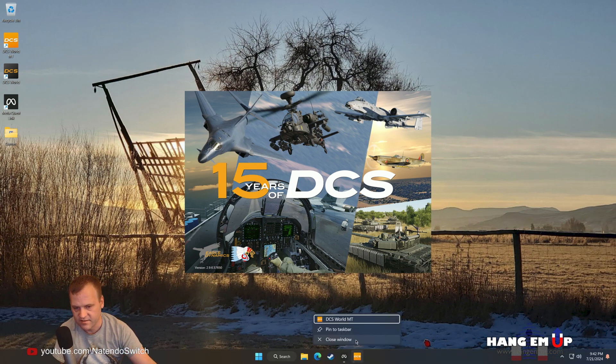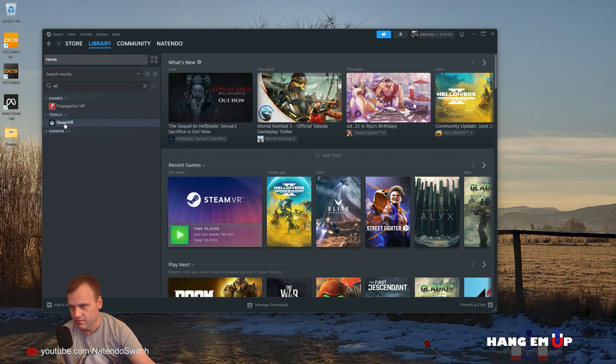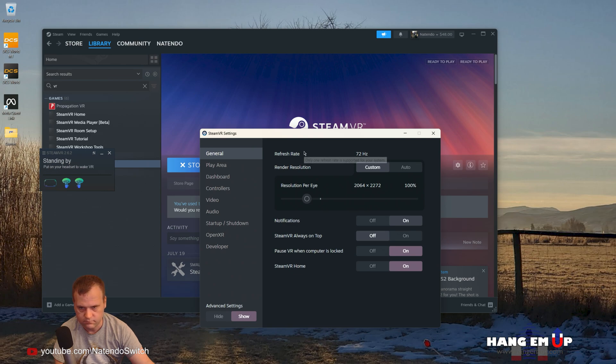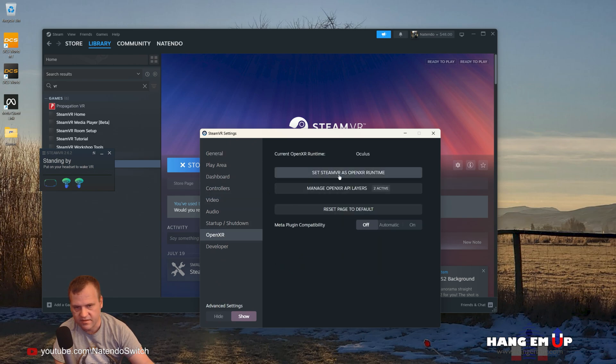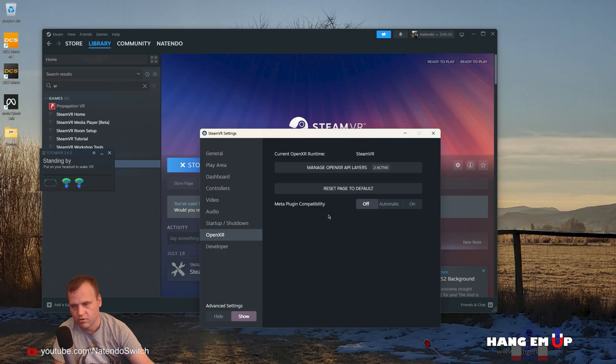We're going to quit DCS World, fire up Steam, and launch SteamVR. Now that SteamVR is launched, we can go over to OpenXR and set SteamVR as the OpenXR runtime. Say yes — okay, so now it looks like it's active for OpenXR.